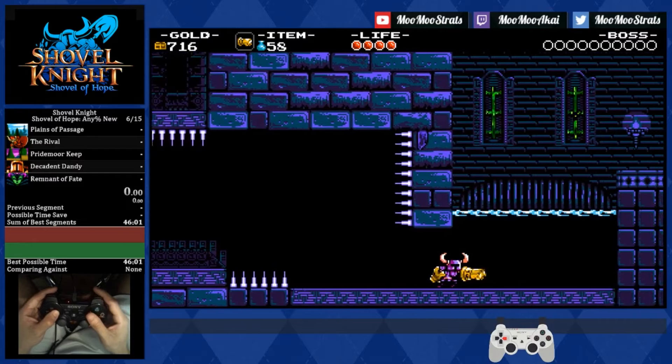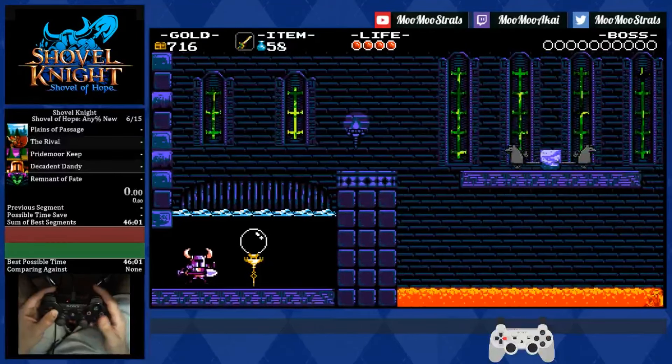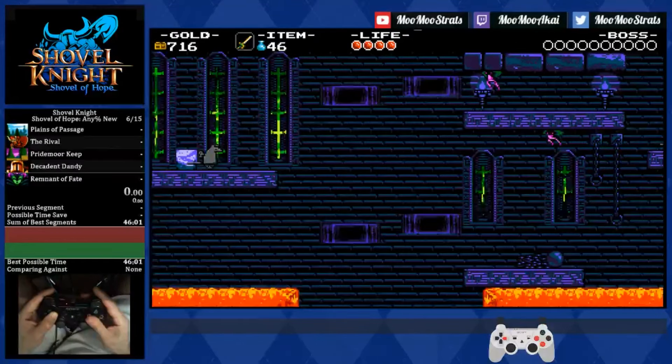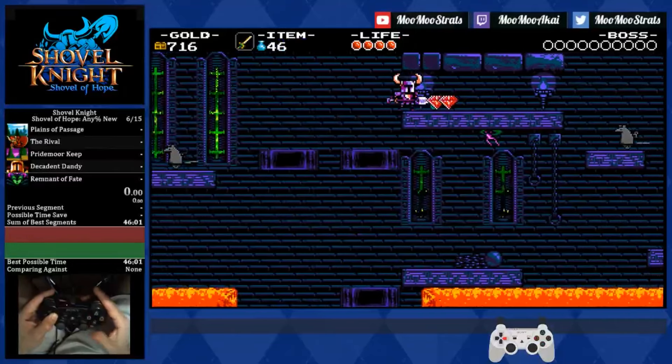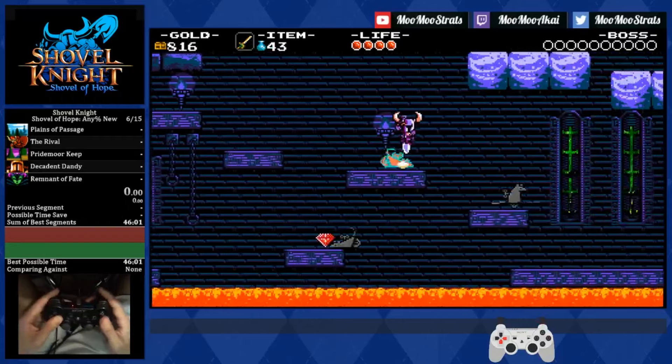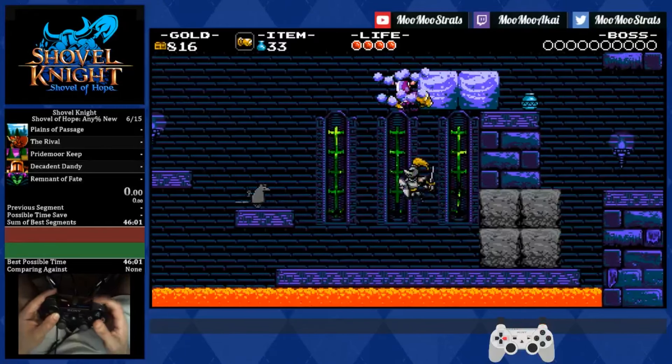The easier way of getting through this room involves taking the top rat: you'll be daggering to the center block, jumping off of it, daggering to the conveyor belts, charge slashing to kill the liquid samurai, and then approaching this rat and pogoing off of it, daggering again, pogoing again, and then knuckling the dirt blocks to get across.